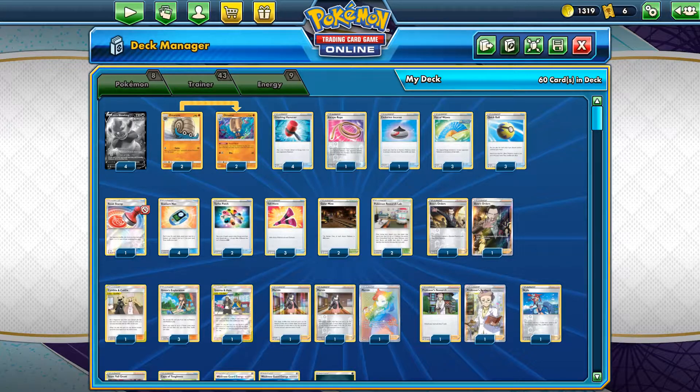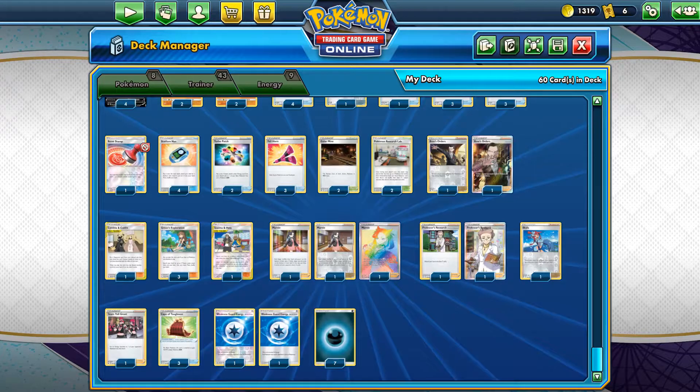So here we'll combine this with Omastar from Team Up with the ability Fossil Bind: as long as we have fewer Pokémon in play than our opponent, they cannot play item cards from their hand. So they cannot play Switch, they cannot play Escape Rope, they cannot play most switching cards. We have Bird Keeper, but that's not so common. And they can't retreat, so to prevent them retreating we have two copies of Galar Mine.